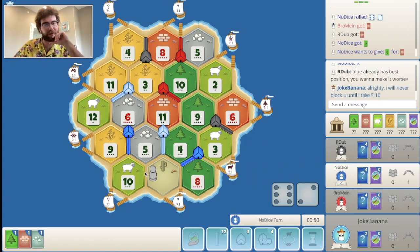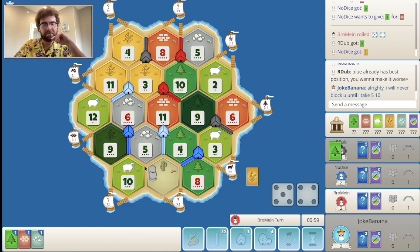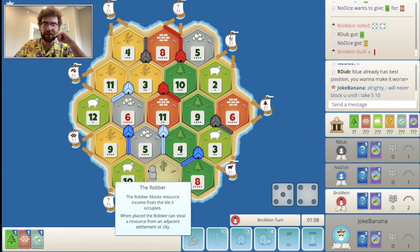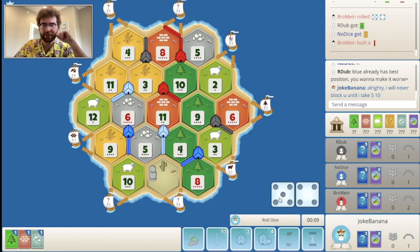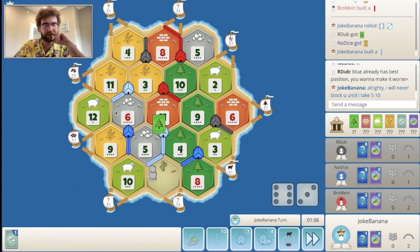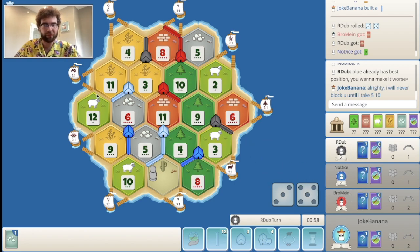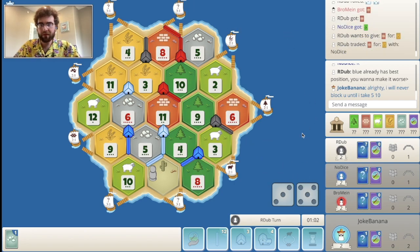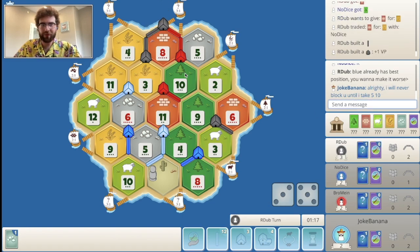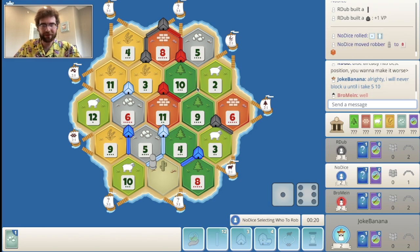I still think this is worth it because now I don't have to focus on that at all. After I take the 5-10 spot, I will definitely start to target them, but I gotta watch out for them cutting me here — that would be horrible. That is three roads for them to get the ore port though. Hopefully I don't regret this. Wow, I guess black is already the big target here this game.